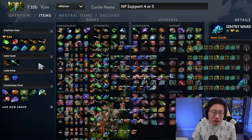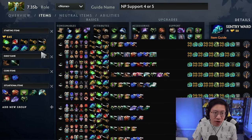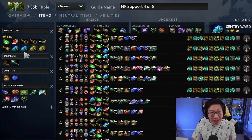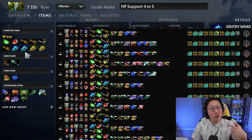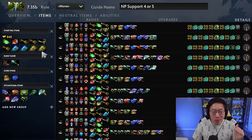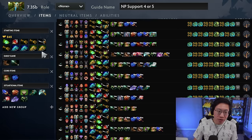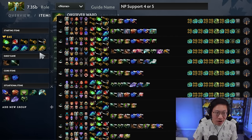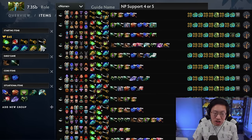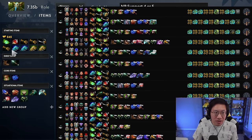Item-wise, if you're starting with those teleportation tricks, grab both observers for your team and at least one sentry, if not two. If you're placing observers you're likely to see where enemies place theirs and can get some free dewarding gold — don't leave that for your other support. Start with these and you're almost certain to get good wards and possibly some dewarding gold. Besides that, general stat right-click items for your laning stage are mainly what you'll use to contribute.